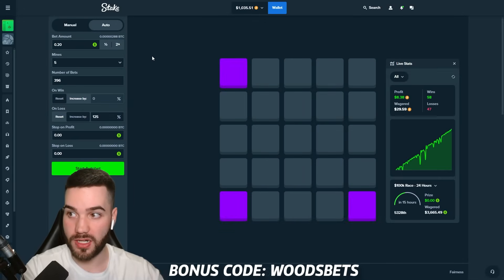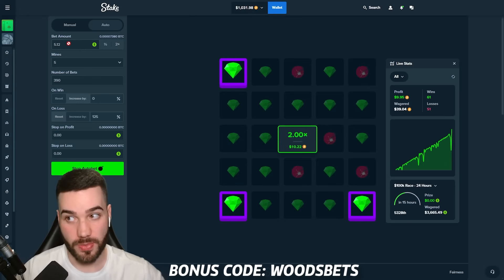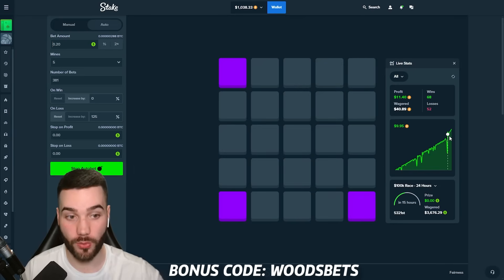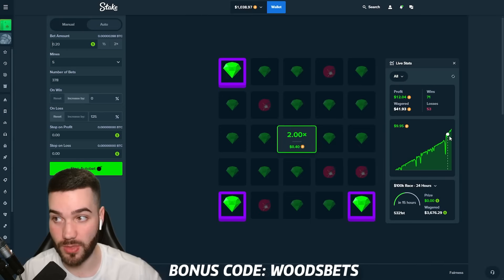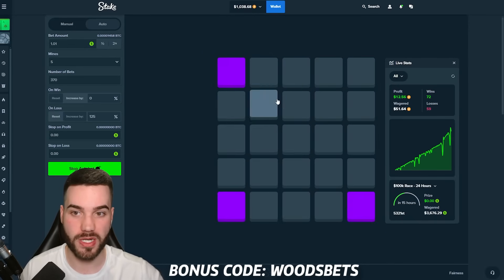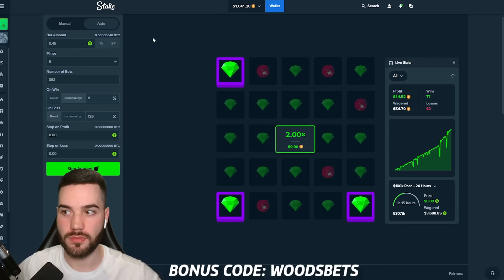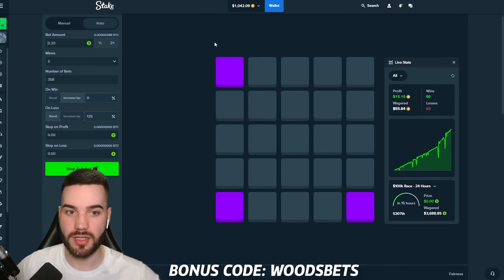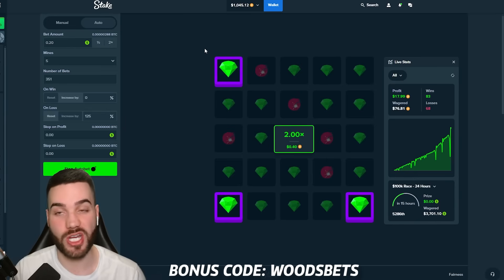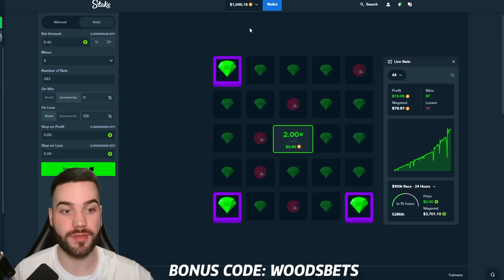400 bets — we are going to double it to 20 cents. Not bad, everything's looking good. There was a big one right there: $5. We saw a little dip — nothing too crazy, we didn't go into any negative — and it shot us right back up. $11 profit, 71 wins, 57 losses — that's a pretty good ratio, especially for five mines. Just got up to a dollar, 45 cents, back down to 20 cents. Another roughly 60 bets and we're going to increase it again. I shouldn't be doing 80 cents for a thousand dollar balance, but for the content we got to do it.